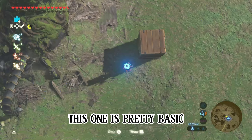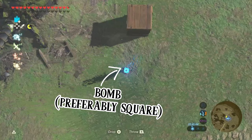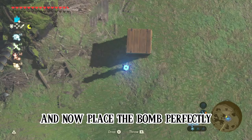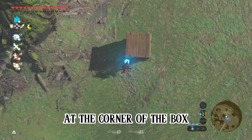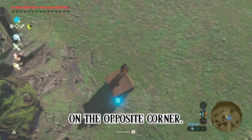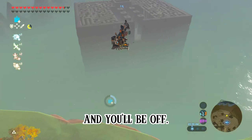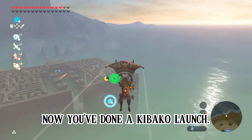Otherwise known as a box launch, this one is pretty basic. You'll need to find a wooden box, spawn out a bomb, and place the bomb perfectly at a corner of the box. Now hop up onto the box and position yourself on the opposite corner. Once you're positioned correctly, detonate the bomb and you'll be off. Now you've done a Kibaka launch.